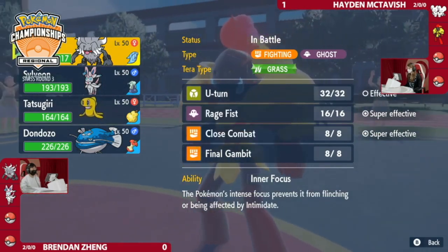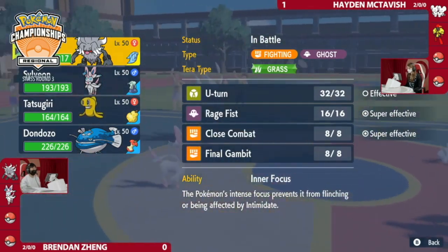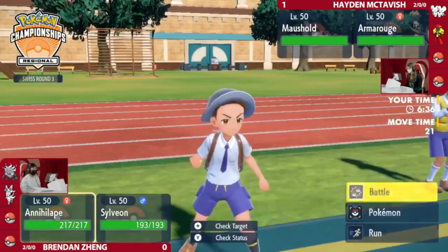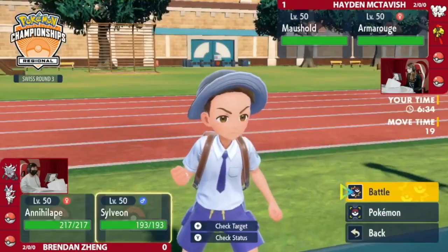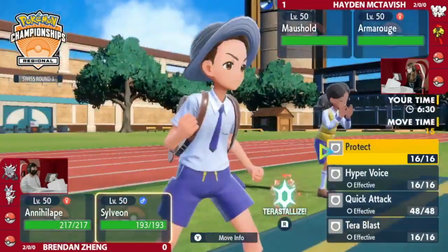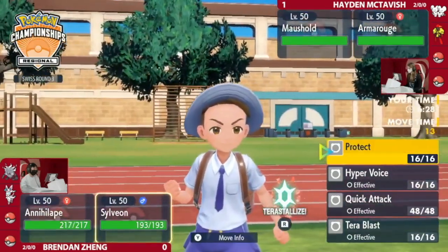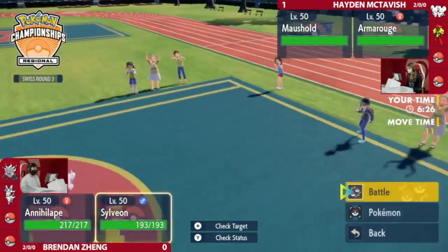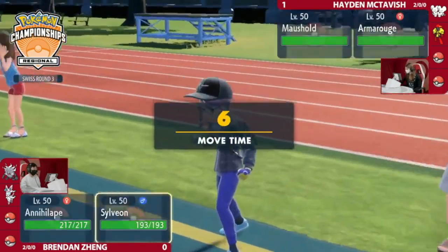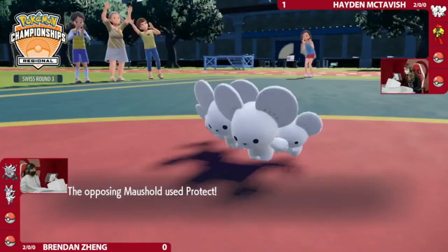I actually misspoke earlier — I said Hayden doesn't have any immunities to Final Gambit. It's actually Ghost Tera Maushold. So what you can do is Ghost Tera turn one, go for Follow Me, and then Trick Room. There's very little you can do to deny that. I wonder if that's something Hayden considers. Hyper Voice is honestly not that strong. This is a beautiful adjustment with Armarouge, with a very clear game plan against these comps.